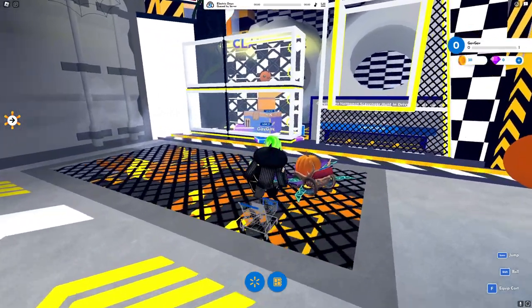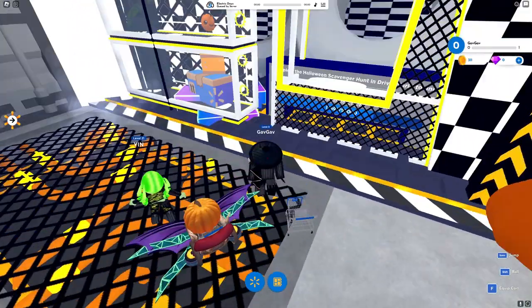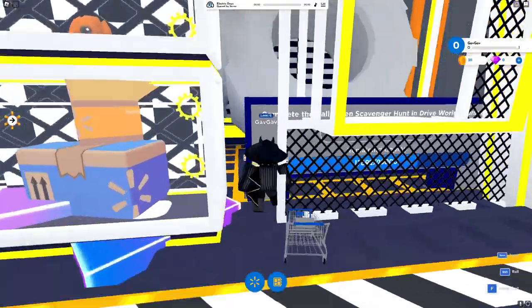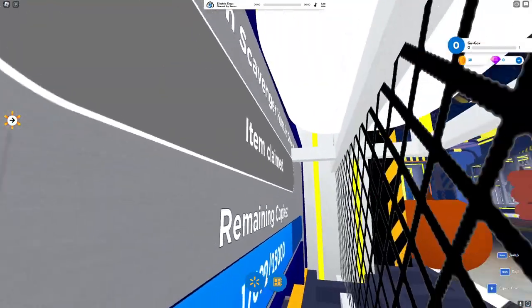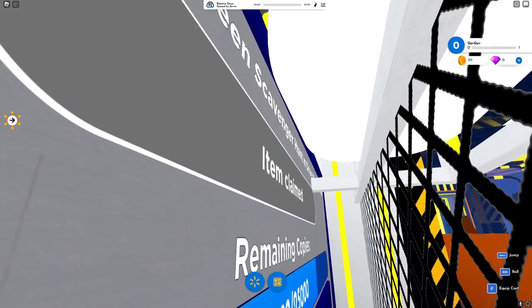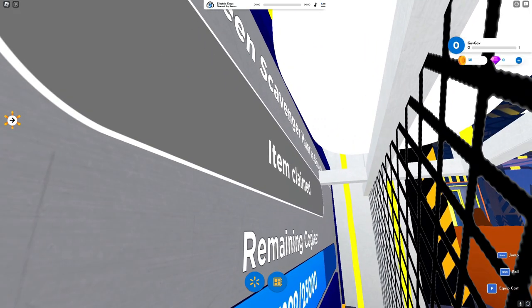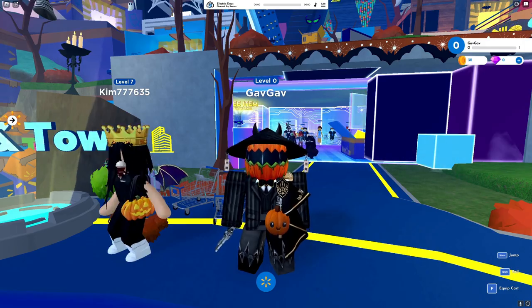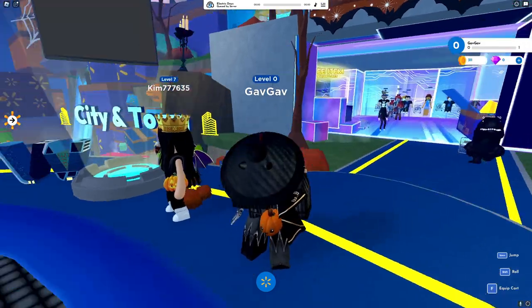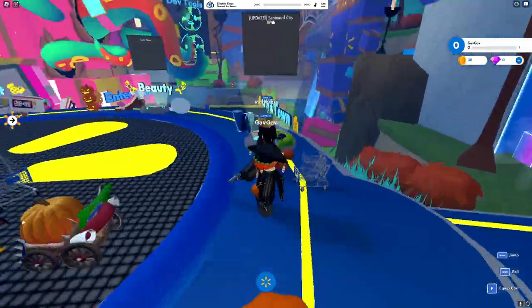Once you're in, there are some servers where you're actually easily able to click this button, but in most of the servers, you'll have to go behind here and push this button right here. I already claimed it so it's not going to show it, but it should be blue, and if you click it, you'll be able to get it for free. Hopefully this helped you out, and if it did, make sure to like and subscribe, because this was really painful to do as this game is awful.